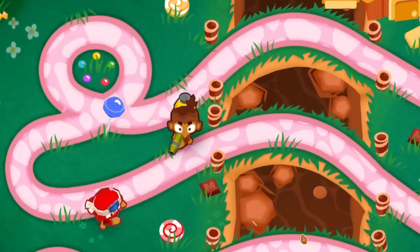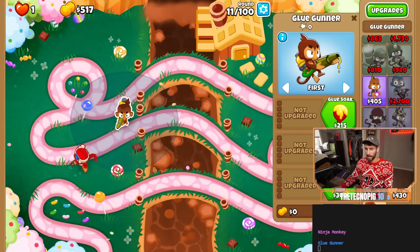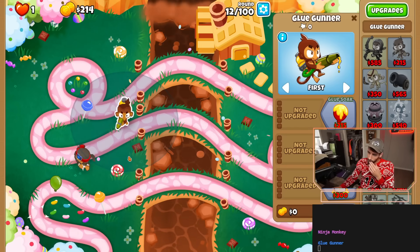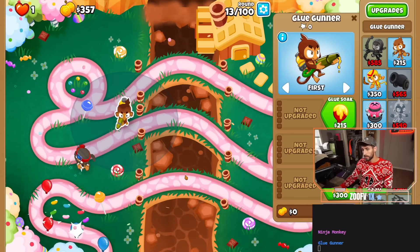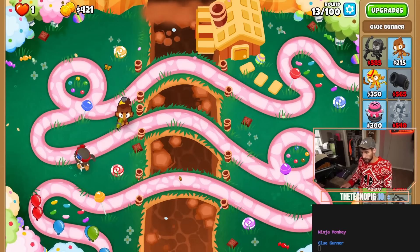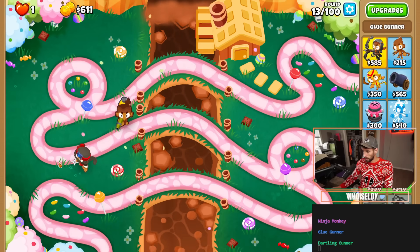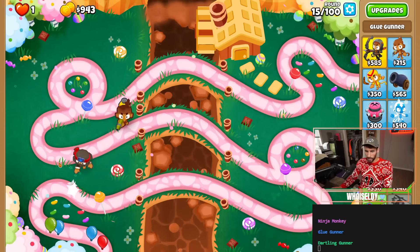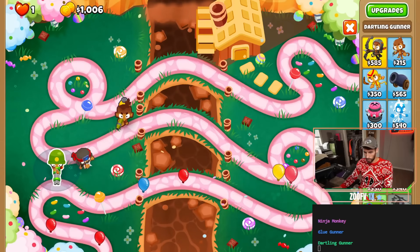Well, that solves our lead issue for now. I would have made it a 0-1-3 but it's so far back I don't think that's an option. Worst case we make it a 2-1-0 and it pops leads if we don't get an alchemist or sniper down before that. See what else we can get. Dartling — okay, dartling is expensive so I'll just keep the mouse there. That's nice, we can do a lot with a dartling, so that's where it would have placed it.